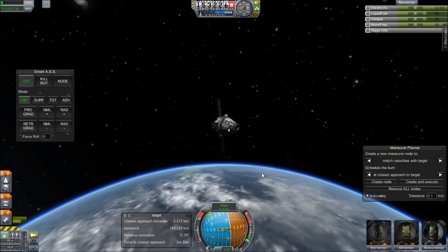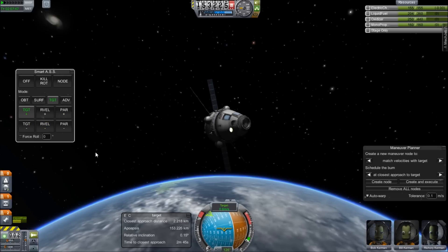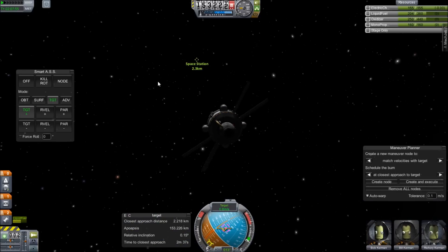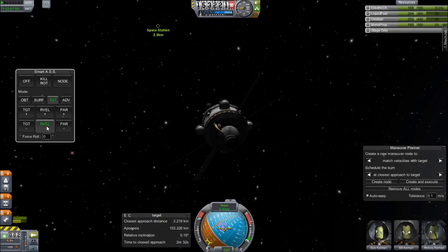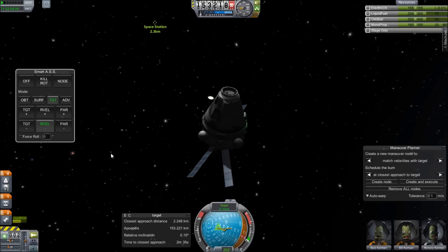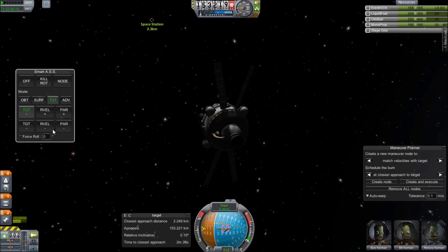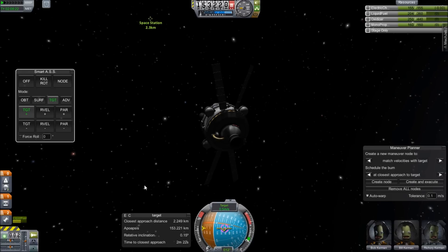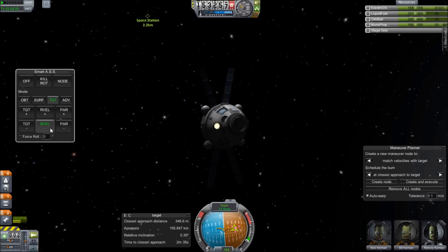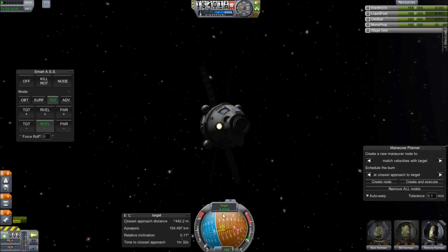It's done with its latest maneuver. Now theoretically somewhere out here is the space station. To find it, go to your SmartASS and hit 'target' and then 'target plus.' Wait for your spacecraft to stop moving, then follow its nose — that's where the target is. Next, hit 'relative minus' to make sure you've stopped all of your velocity in whatever direction you're going. A little thrust right there. Now back to 'target plus.' At this point you'll have to do most of this yourself, but you can do it through the SmartASS window mostly, plus a little throttle. So I'm just going to throttle up, then throttle down, and then hit 'relative minus.'